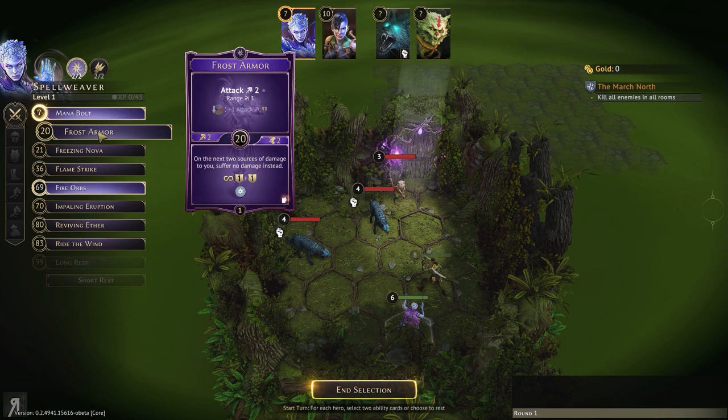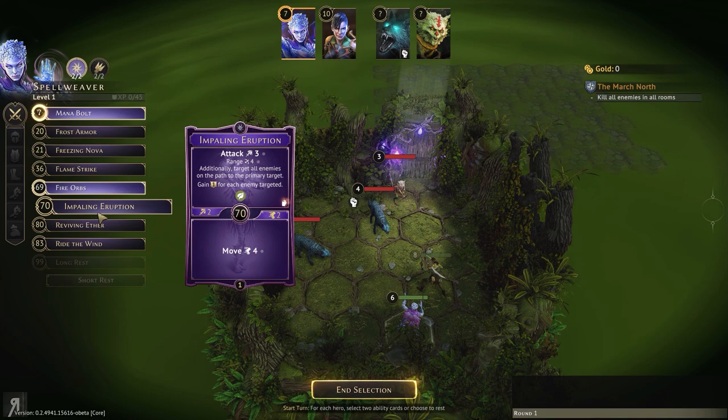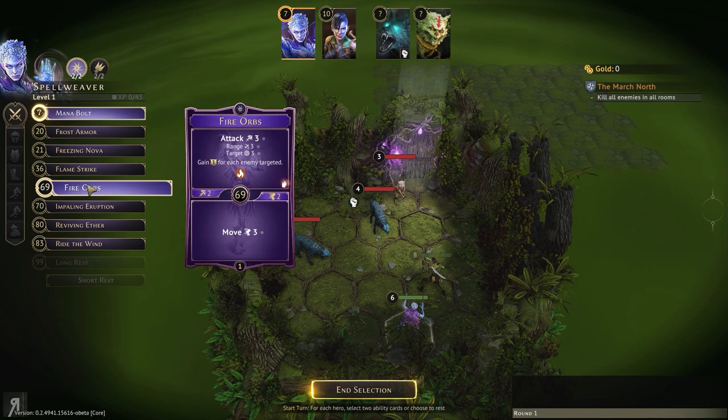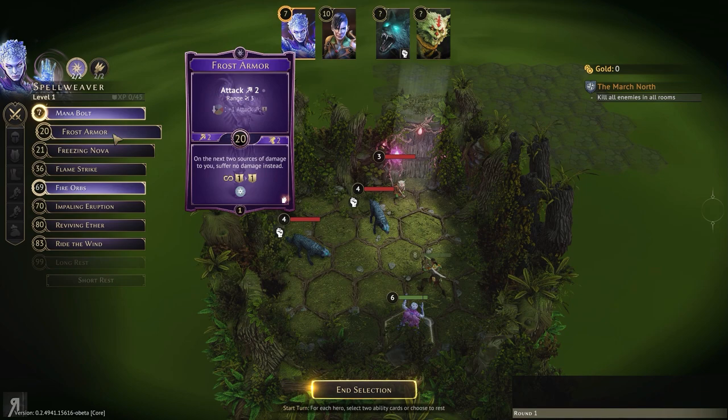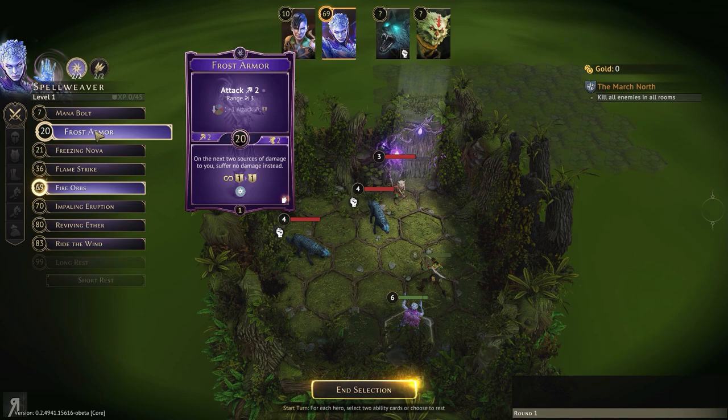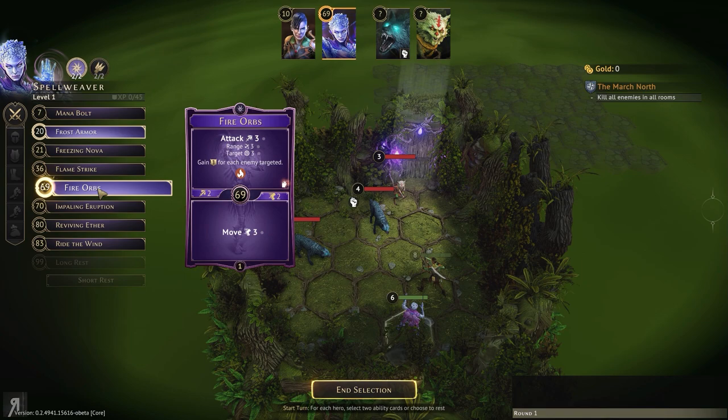There is no fast movement card available. Fire orbs has a range of three — one, two, three — I don't think we're going to be able to reach the vermling scout, which is the main problem. If I were to use ride the wind, I'd need to pair it with fire orbs and that just wouldn't make sense. So I'm going to use frost armor instead — frost armor is actually really good.